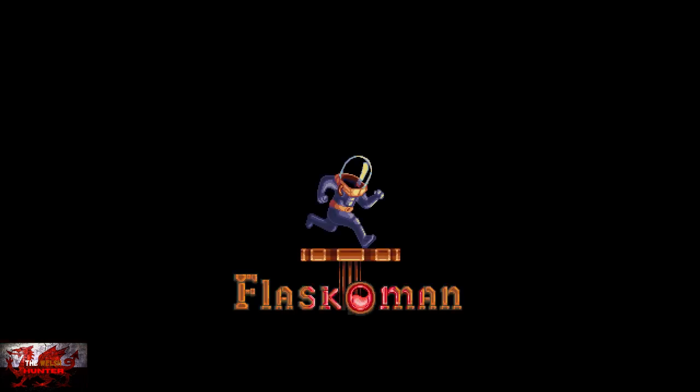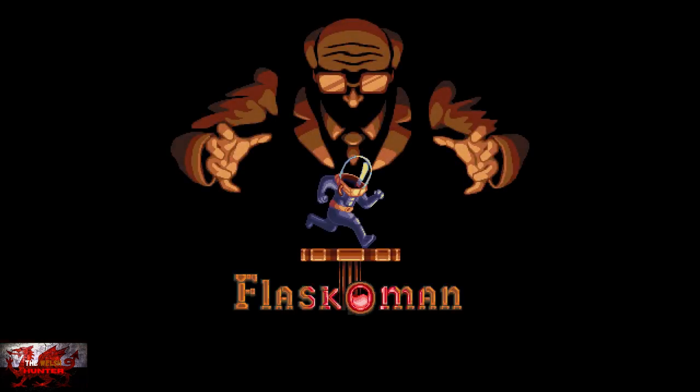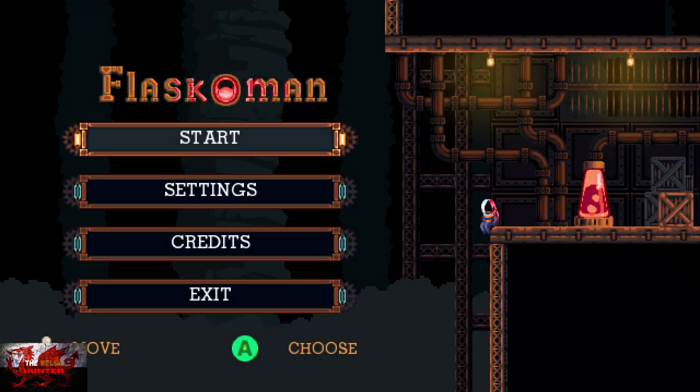Just like the last update which saw us complete levels 33, 34 and 35 plus finding two gears, this update is the same stuff: complete levels 36, 37 and 38, find the silver gear on level 38, and jump five times in an extra area on level 37.